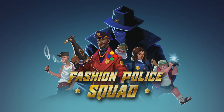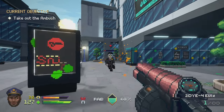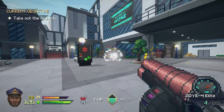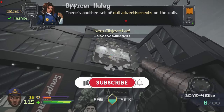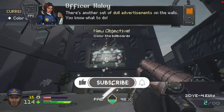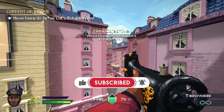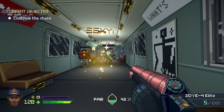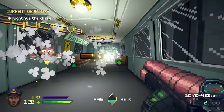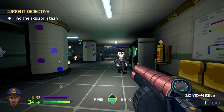Imagine if you took Doom Eternal and instead of slaying demons you were fixing the fashion mistakes of the local populace. Fashion Police Squad is the answer to that completely normal question. You'll add color with a shotgun, sew up fabric faux pas from afar with a machine gun, and swing through the city with your trusty belt through four hours of fashionista fun. Things can get a little overly complicated combat wise, but there is a ton of referential fun to be had — this is the Xbox Era review of Fashion Police Squad.